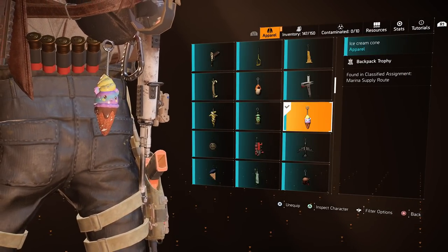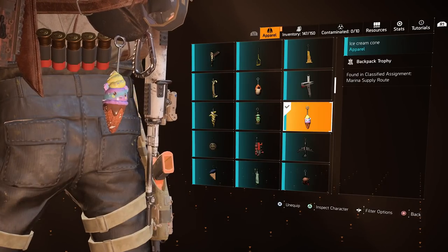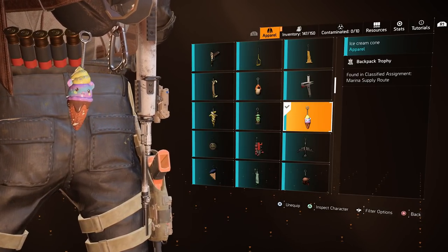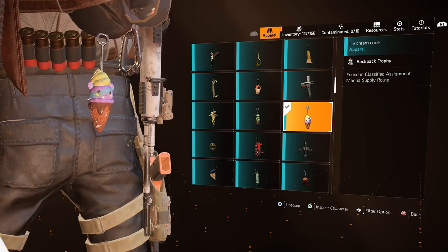The Ice Cream Cone can be obtained in the Marina Supply Route Classified Assignment. This was a very tricky one to figure out — for me it was the toughest of the classified assignment puzzles. Once inside the building and in the first main room, destroy the weapon stockpile on the boat and then do as shown in the clip to get the trophy.